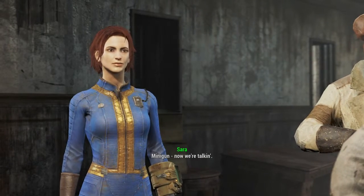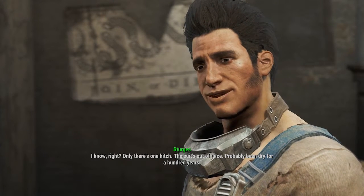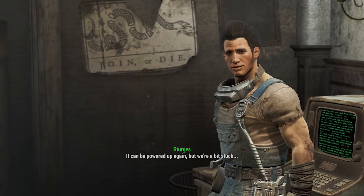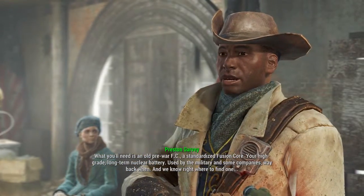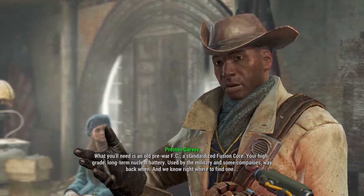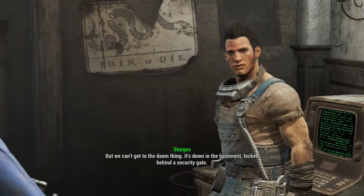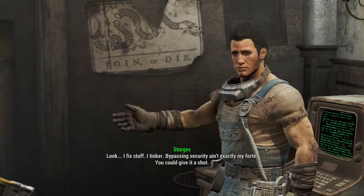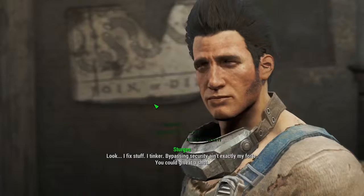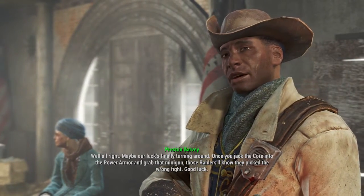I dig. Minigun? Now we're talking. Only there's one hitch - the suit's out of juice, probably been dry for a hundred years. It can be powered up again but we're a bit stuck. What you'll need is an old pre-war FC - a standardized fusion core. Well, that's handy - high-grade, long-term nuclear batteries. We just happen to have one of those. Almost as if I knew we were going to need it. It's down in the basement, locked behind a security gate. No it isn't - I fixed stuff, it's in my pocket. I already grabbed the fusion core. Okay, I did kind of cheat a bit there - I knew we needed it.